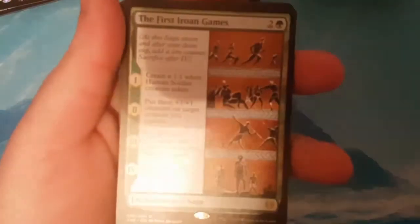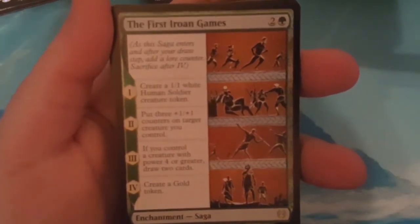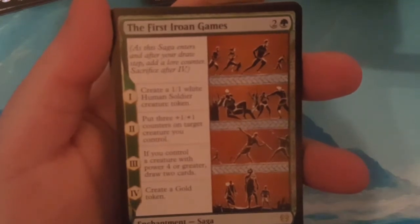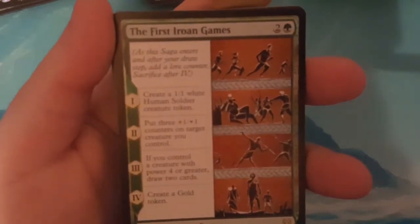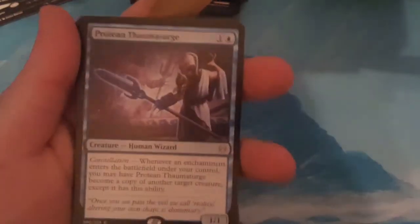The rare is the Rites of First Iron Games: create a 1-1 White Human Soldier token, put three plus-one-plus-one counters on target creature you control; if you control a creature with power 4 or greater, draw 2 cards and create a gold token. I also like Whirlwind Denial for Commander — it counters abilities, so if you hold it for when somebody's gonna go off with something, it can counter the ability. It's good for multiplayer format.